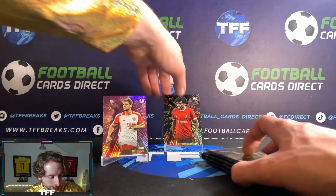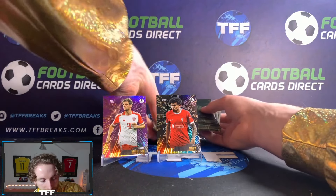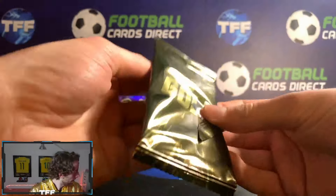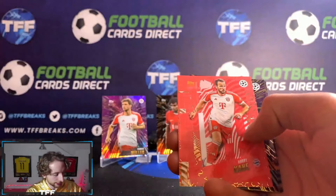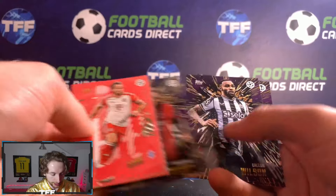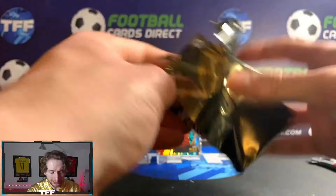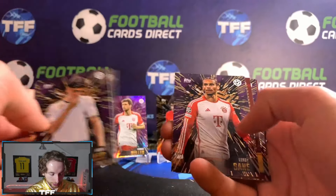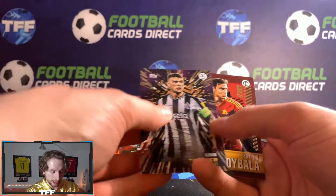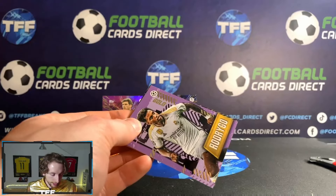We've got the Zaniolo, a Bruno Guimaraes, a Bimbe, with a Victor Osimhen as well. I'm hoping — I really hope it's a Liverpool auto, any Liverpool player, and I am extremely, extremely happy. Or anything low numbered, in fairness. Thomas Muller to 25, Luis Diaz to 99 — not a bad start. Wouldn't mind an auto of Arda Guler. Leroy Sane, Gabriel Martinelli, Trippier, and a Paolo Dybala.